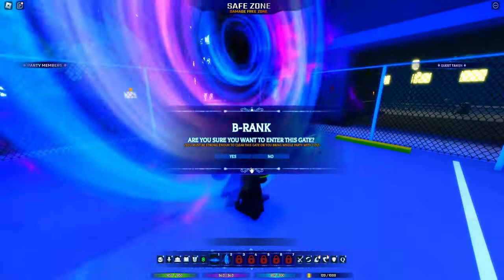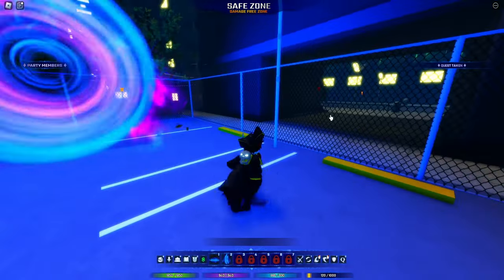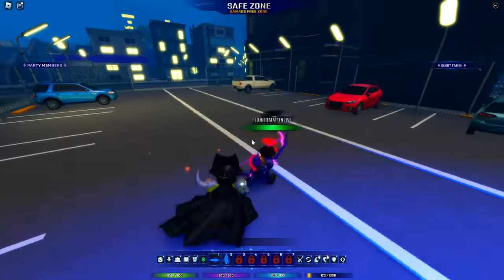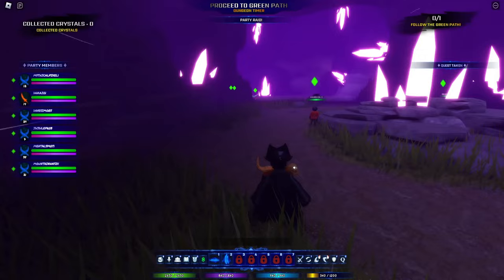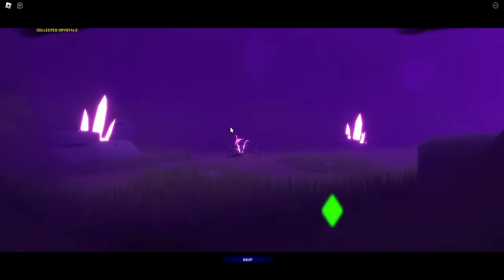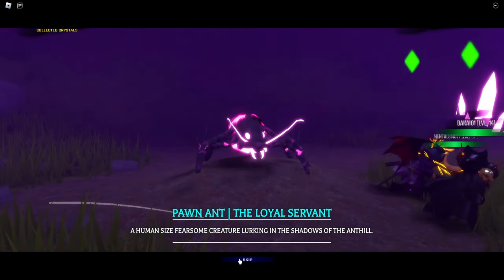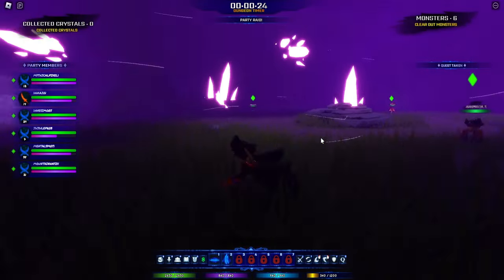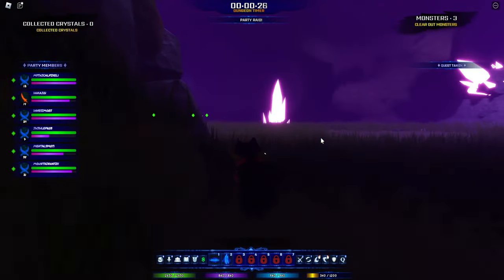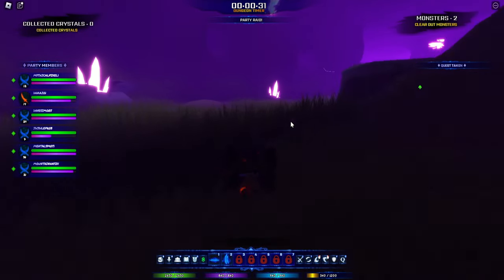You must be strong enough to clear the dungeon, or bring the whole party with you. I can't clear it on my own. Hey, invite me! He's level five — I'm higher level. Okay, I entered an E-rank dungeon. Look at this animation — this bug is kind of creepy. The loyal servant, some creature inside the gate. Hopefully no one's AFK because we can't leave. The graphics look sick — there's purple crystals that miners can mine.